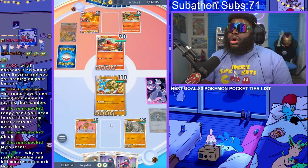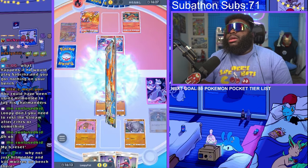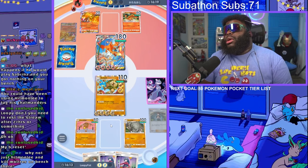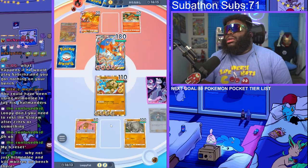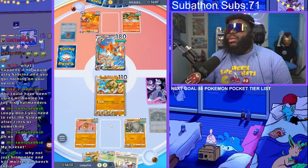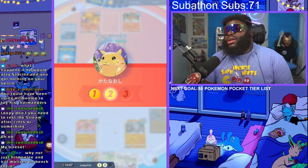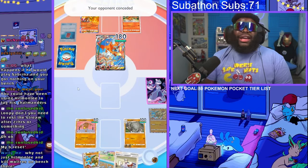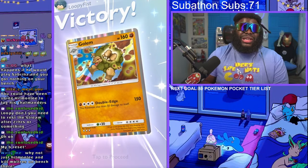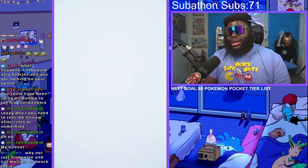I wanted to come in with Golem and kill something first because I knew he had Charizard, and Charizard is going to kill my Golem after. Because of that I need to use Hitmonlee to kill the backline. He knows that now too — he's gonna kill my Golem and I'm gonna come in and kill his Moltres with Hitmonlee. Go ahead and kill my Golem, dude — you only got one point. I have no EX Pokémon, that's why you're gonna lose this game. He spent all that time setting up and I just killed one of his Moltres. Another good game.